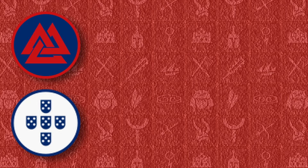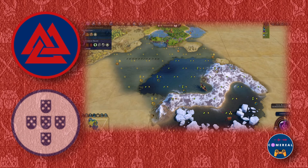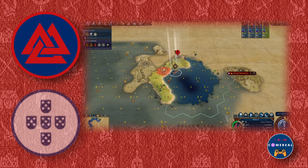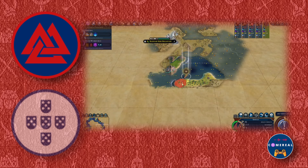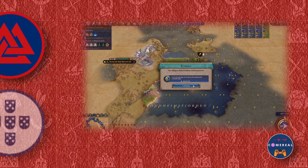For synergy with Sinbad, I have to look to the naval civs. Portugal wants to discover everyone quickly, and his extra sight makes it easier for Sinbad to do so, and the extra gold lets him buy amazing traders or settlers to get the game going. Knut Haakon's Norway straight up gives Sinbad an extra ability to also raid coastal tiles, so you don't have to wait a hundred turns to pick up that tribal village that Sinbad finds on a faraway continent.